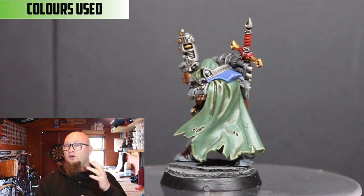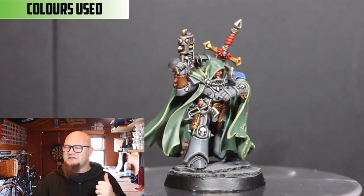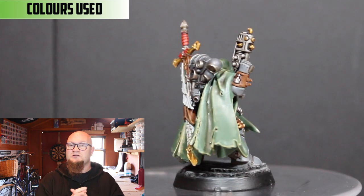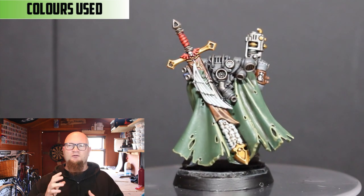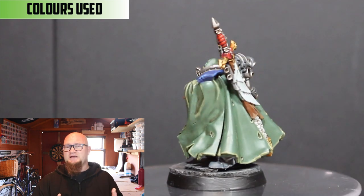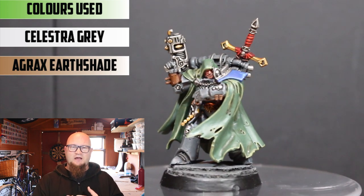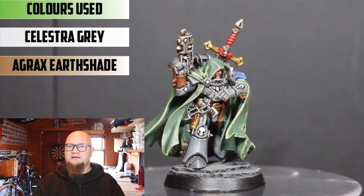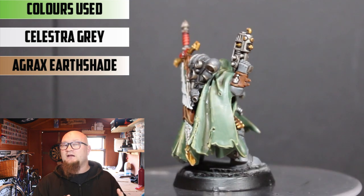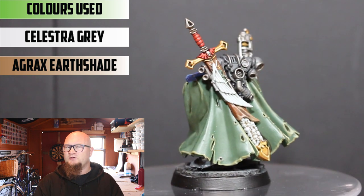And then finally, the only white parts of the model — which are on the back — the wings of the Dark Angel insignia and the skulls. I'm still not too sure how to get the most out of white. I kept it really easy: I went with Celestia Grey, with a very light Agrax Earthshade on the skulls and just in the recesses of the wings, and then tidied it up with Celestia Grey on the most prominent parts. Until I find a better way of making bright white come about more easily, I'm just not too sure about it yet.